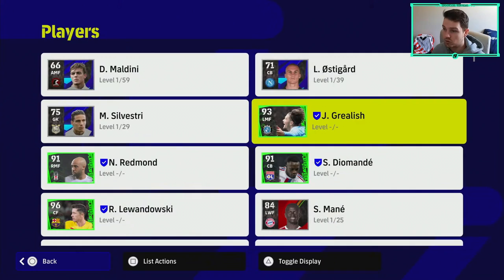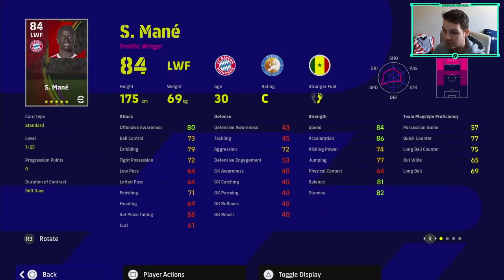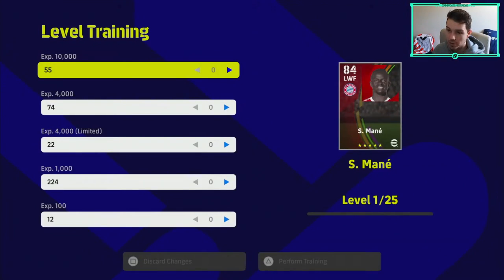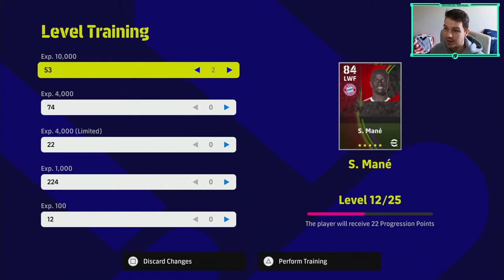That's why I have so many trainer programs. When you go in to actually train your player — say any of the new players I got, like Manny who I bought yesterday — if I want to go in and train him up, I can do that. You can see all my trainers there, we just got them. A hundred thousand — they're going to more than train him.